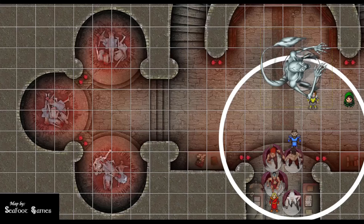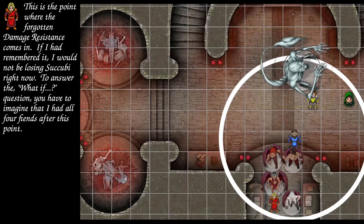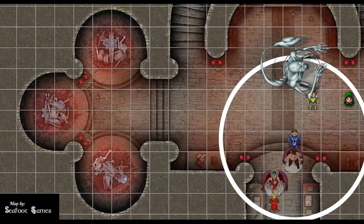After Fear is Azure Wolf. Shatter at level four, DC 17 constitution. Shout at them really loudly, sculpting around yourself. 24 damage or 12 on a save. Succubus number one fails and drops. Succubus number two fails and drops. Succubus number three fails and takes 24. Succubus number four fails and takes 24.